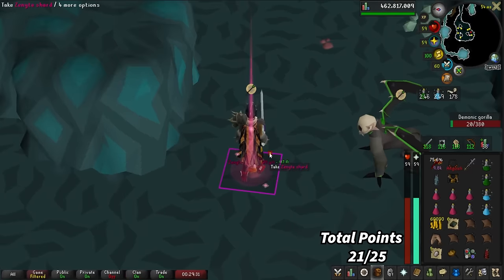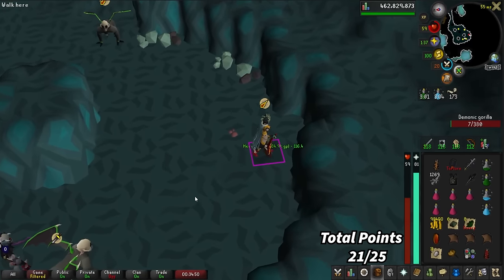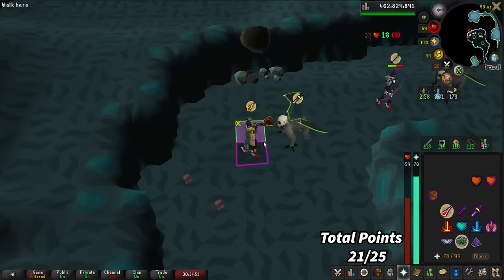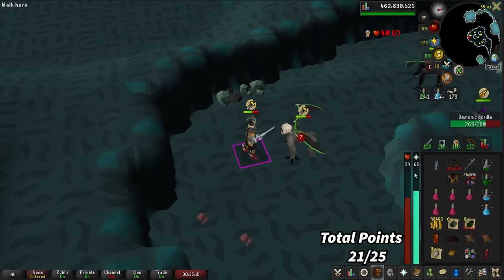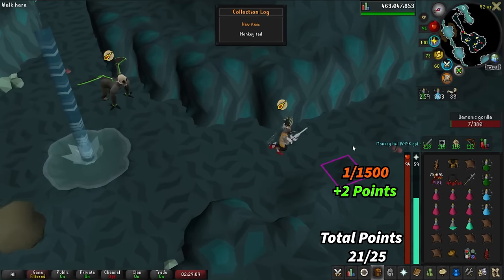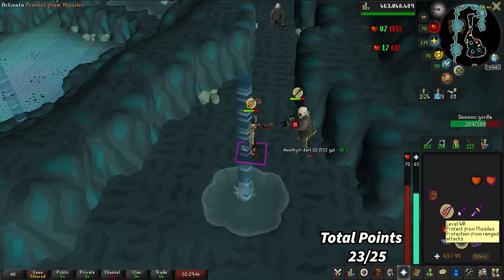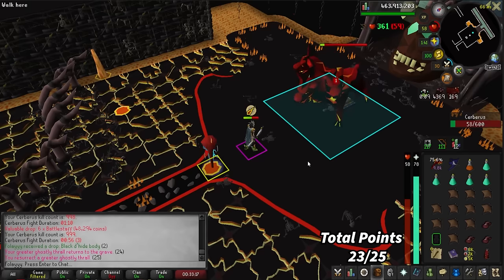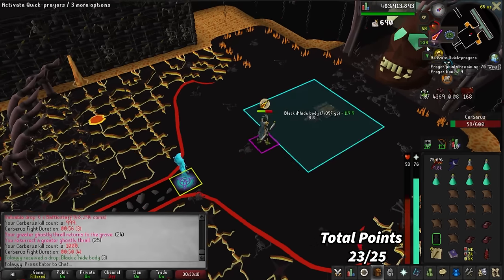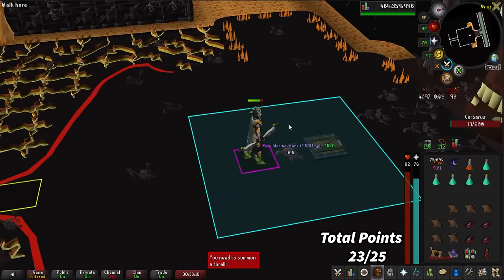We got a Heavy Frame — not a collection log slot, but it is money. Another Heavy Frame — two drops in one inventory, that's kind of crazy. We got the Monkey Tail — actually one of the rarest drops, a 1 in 1,500. Definitely pretty rare. Can you believe it — we are now at 1,000 Cerberus kill count! There we go — Smoldering Stone number three. There is the 1,100 Cerberus kill count.